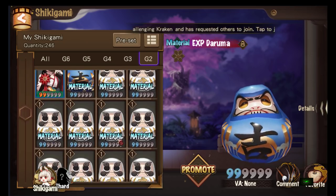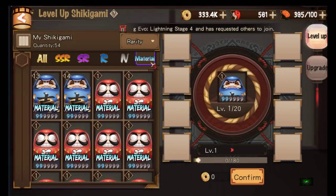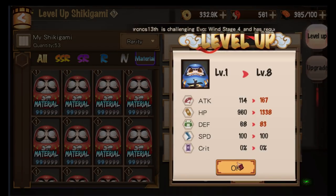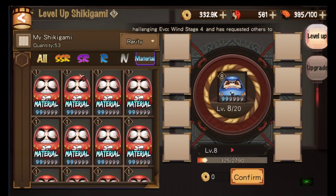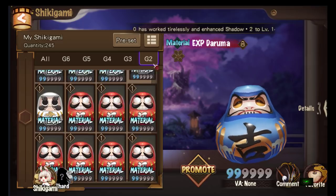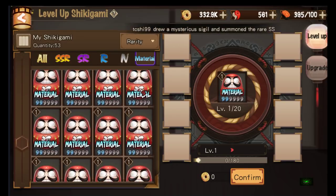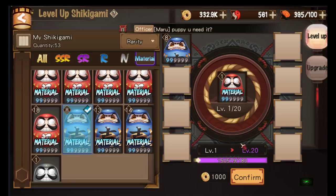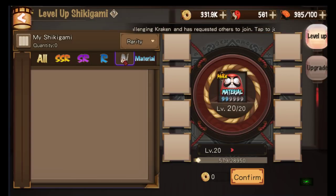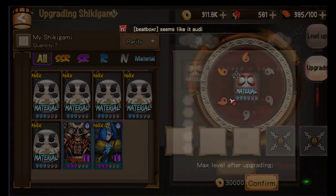So we've got a level 1 blue Daruma here. I'm gonna promote it and feed it one red Daruma to bring it up to level 8. Now this blue Daruma we can then use — let's use a red one, promote it — and we're gonna feed it with the level 8 one, which should bring it up to level 20. Confirm. That's basically how you feed one of the Darumas.